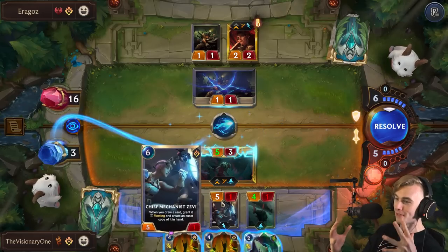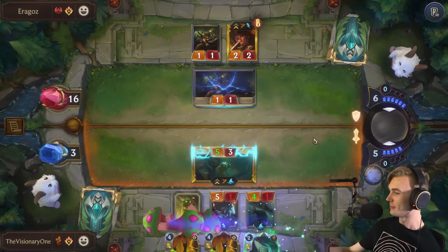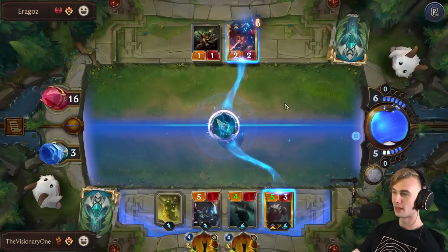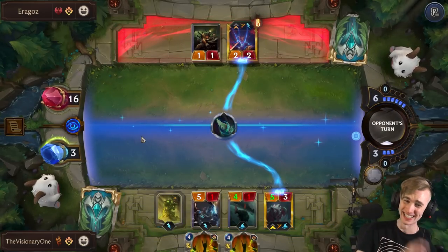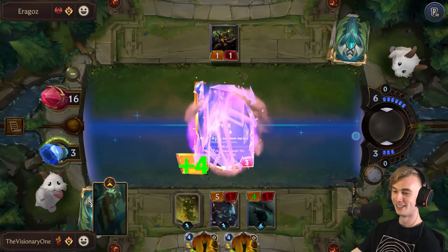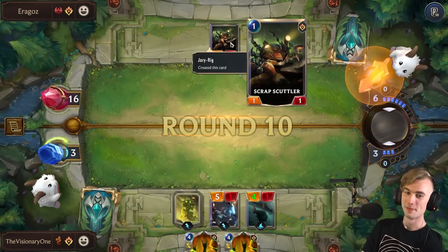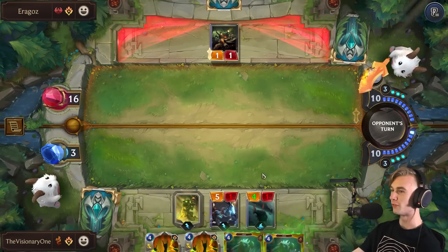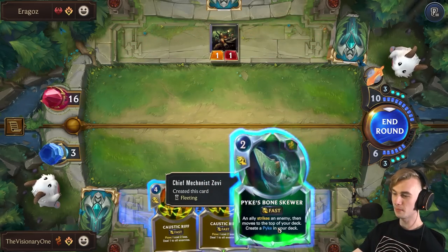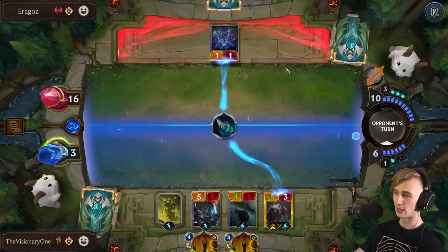He's still going face. He could have killed Zevi. What is he doing? Someone help this man — he doesn't understand how this game works. He has gotten me down to 3 health and he's been frozen there for the past 4 turns and all he has to show is a 1-1. I mean, obviously we have to do this. Hopefully he doesn't have a Jinx — if this is a Jinx that's just unlucky. Pike's leveled! We drop him next turn and we basically win from there.